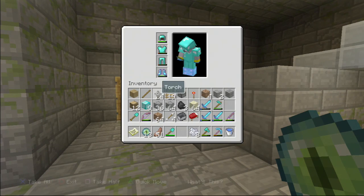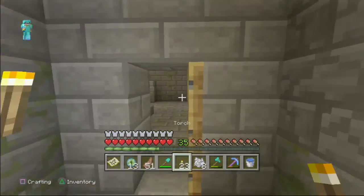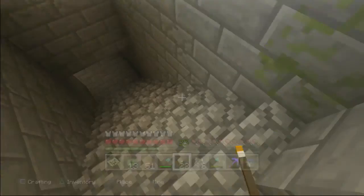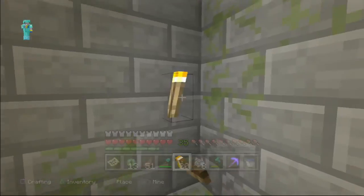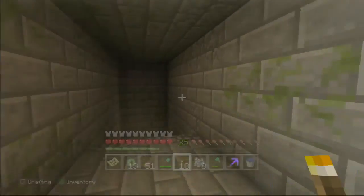Light it up! Nothing in there. Hopefully we may be able to find some cool supplies — I don't really know what we could find, but you never know. Staircase, okay. Nothing really here. The thing about this place is it's like a maze, so we may not be able to easily find it. This just keeps going down.